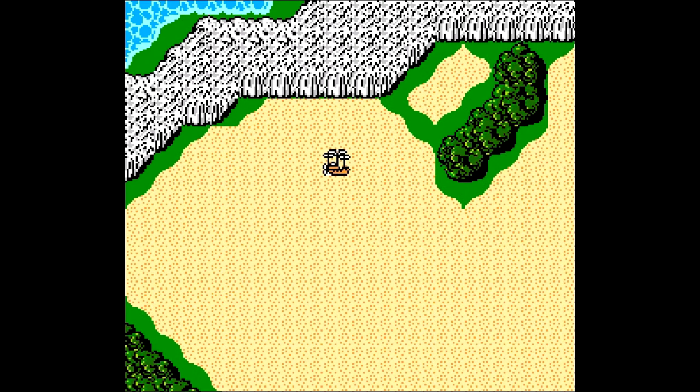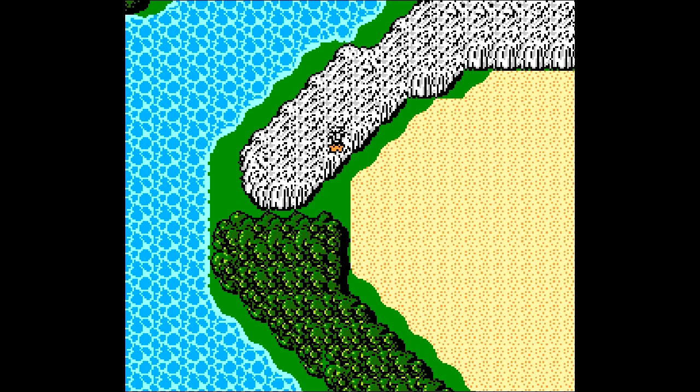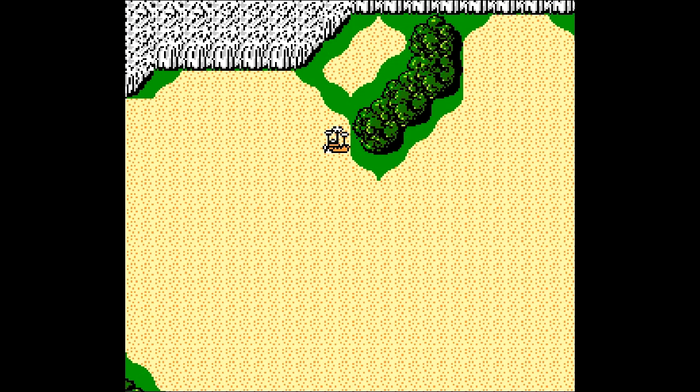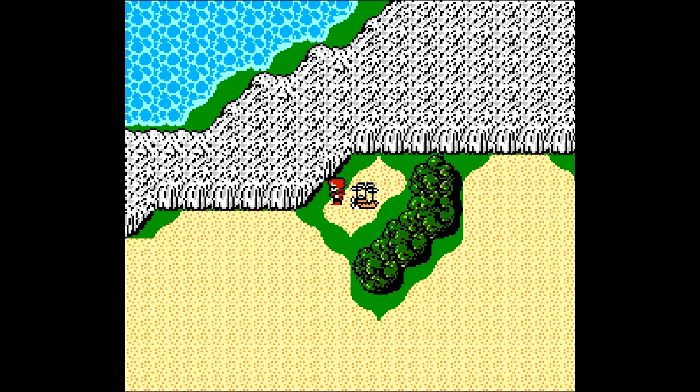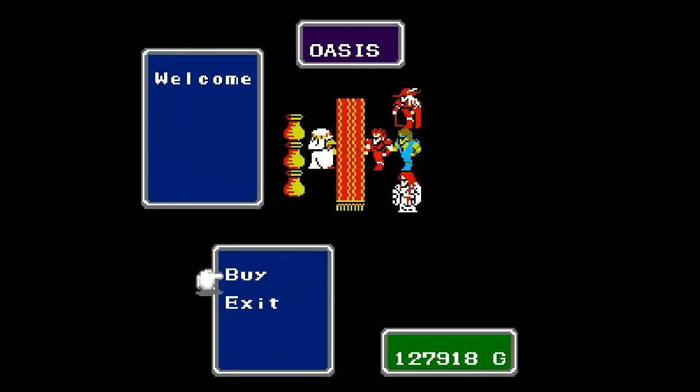You probably remember you can't disembark on the desert itself, so you need to find a nice piece of grass like this here. But there is a bug in this game where you can physically land on the caravan itself, which is pretty useful if you know where it is — and thankfully I do, it's just right here. So you can save yourself a bit of walking, avoid some pretty strong enemy encounters, just disembark, walk off, walk on, and you're in the Oasis shop.